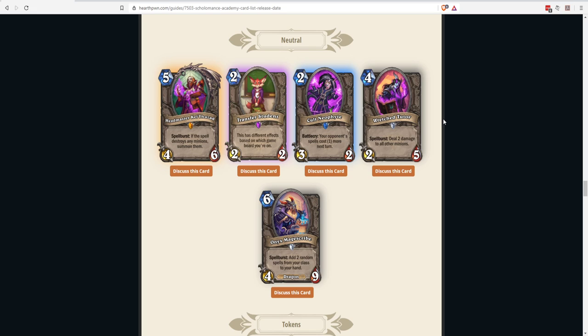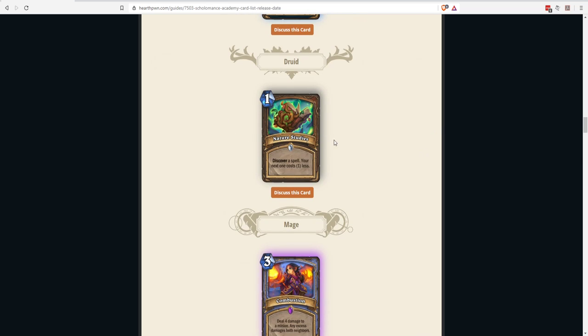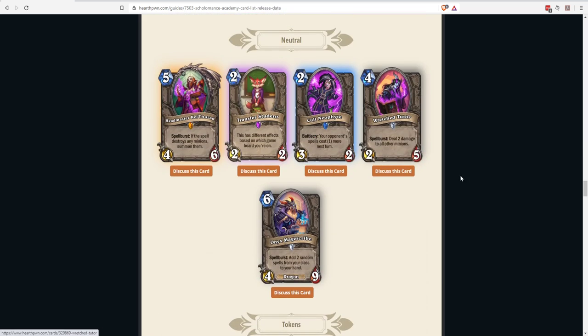Rite Tutor: four mana 2/5, Spell Burst: deal two damage to all other minions. You need a spell to trigger it — on turn five with a one-mana spell like Nature Studies, play the 2/5 then trigger the AoE. It's a neutral card, so any class needing extra AoE can use it. Paladin is a decent option for extra Consecration-style effects. Rogue, which lacks AoE dealing more than one damage, might actually find this useful. Could be good enough to see some play.